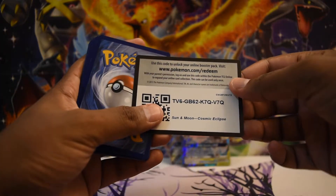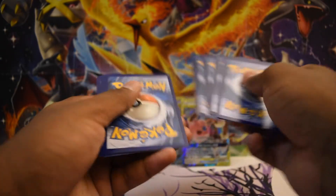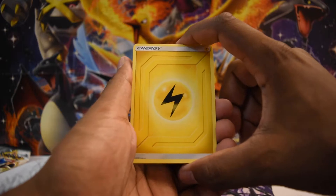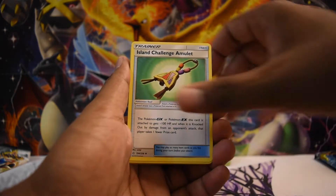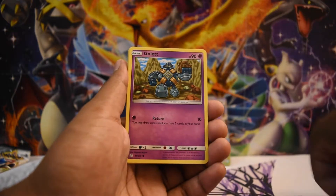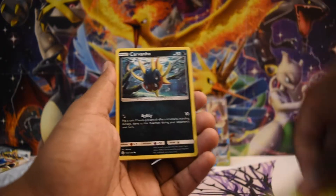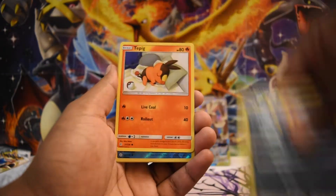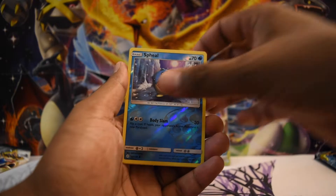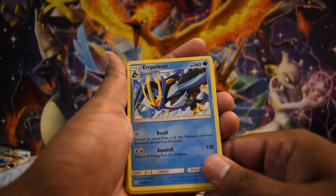These build and battle boxes can go one way or the other. It looks like you either get some sick pulls out of them — there's another Cosmic Eclipse green code card — or sometimes you do get lucky. I've pulled like three V cards out of one box before. None of them were textured full arts, but it is weird because sometimes you get four white code cards and you're like, is this real?